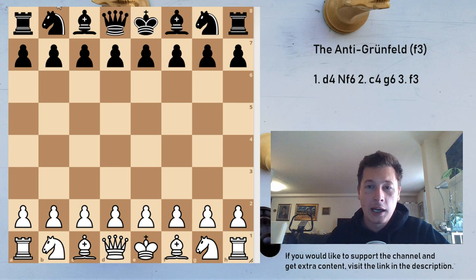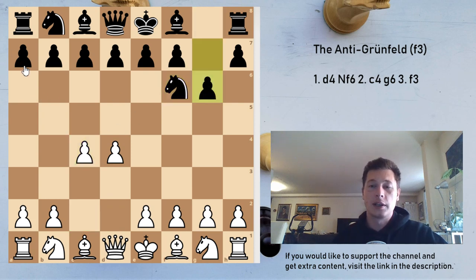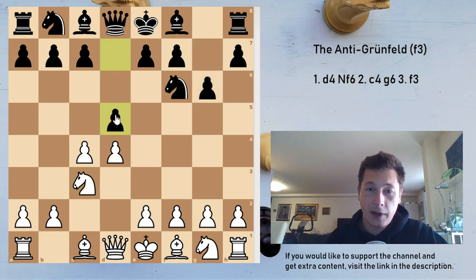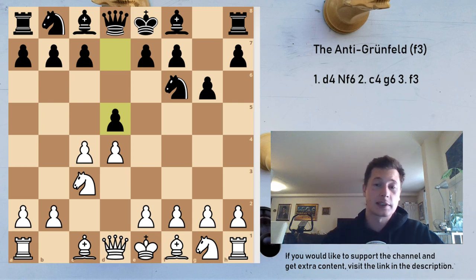After the move d4, black plays Nf6, white plays c4, black plays g6, and now, if white plays the move Nc3, black is simply going to play the move d5 and enter the Grunfeld. Before we get to the F3 anti-Grunfeld, I would just like to point out that there is a variation after d5 in which white can go for f3, but that's not the F3 anti-Grunfeld — that's the Lutikov variation of the Grunfeld, and it's not as sharp.